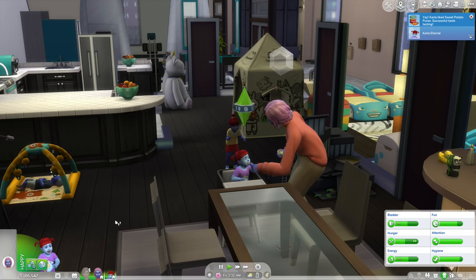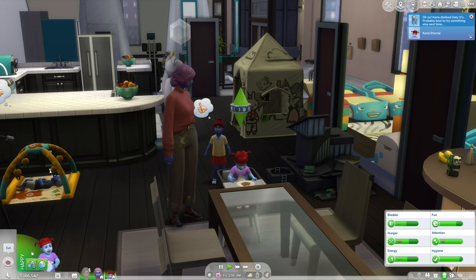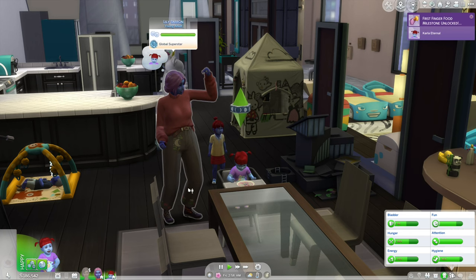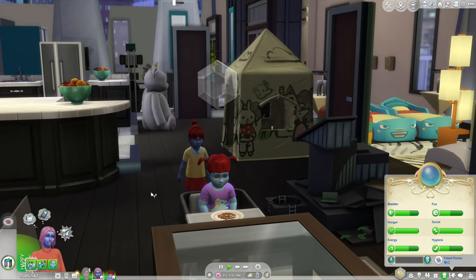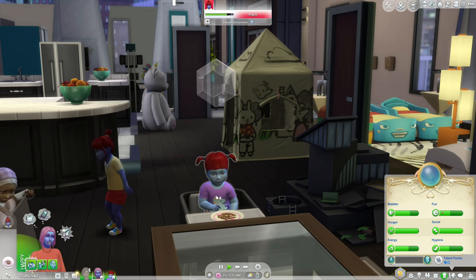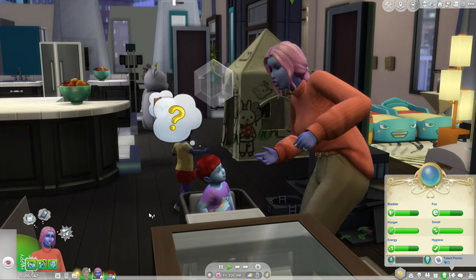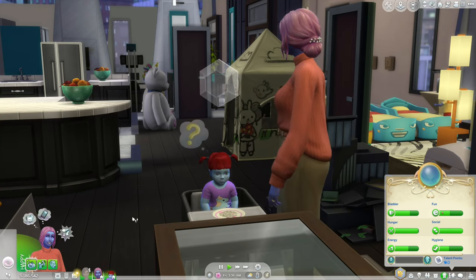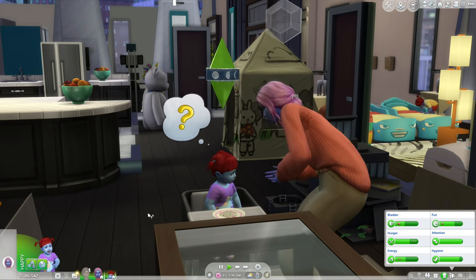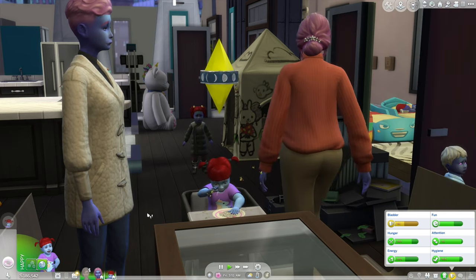Carla's getting hungry, so we'll put her in the high chair. She likes sweet potato puree. Now we'll try some finger food — ODOs. She doesn't like ODOs, but she got the milestone for it. We'll give her some peanut butter puffs. Janae is standing behind Carla watching her — she has the purple skin. I think Carla's going to be stuck with blue skin, so let me know in the comments if you think I should use a normal complexion for Carla or stick with the blue. She likes peanut butter puffs. Let's try yogurt melts. After I try all the foods, we'll stick to formula because it's just so much faster.